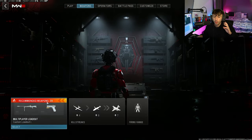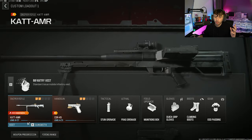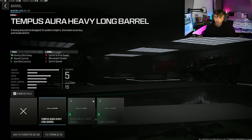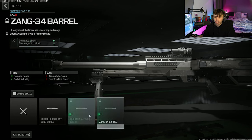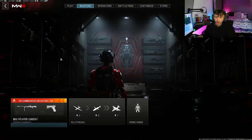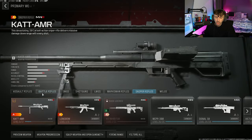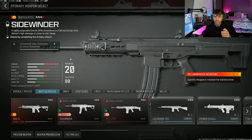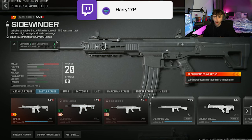So if we come over to the weapons category, let's say for example I want to put more attachments on my sniper. If we look at the sniper attachments, a lot of the ones I'm trying to use have this weird attachment unlock thing — they're unlocked by completing the armory unlock. And not just the sniper; if I come to something like a battle rifle, both the Sidewinder and the MTZ have exactly the same thing — unlocked by completing the armory unlock.